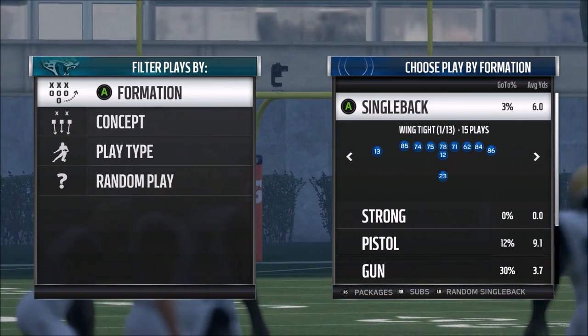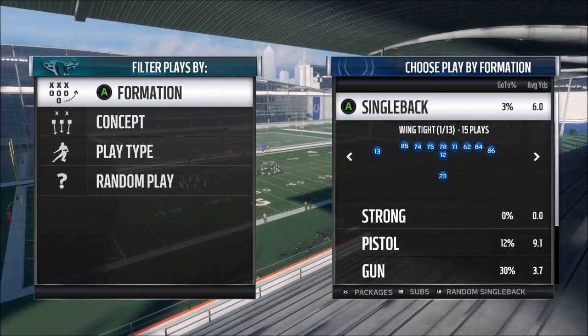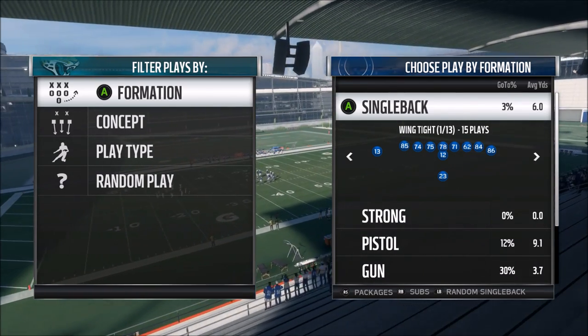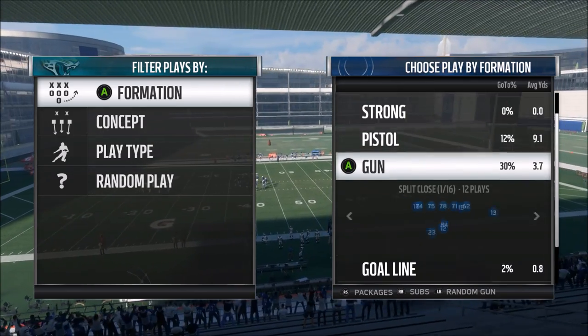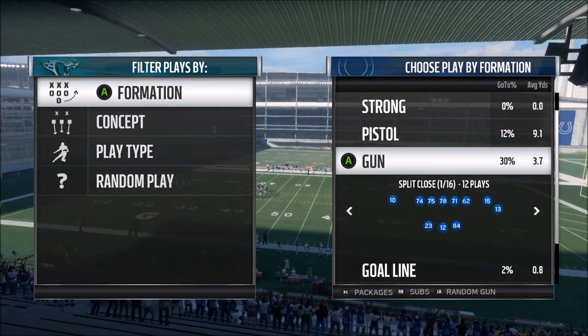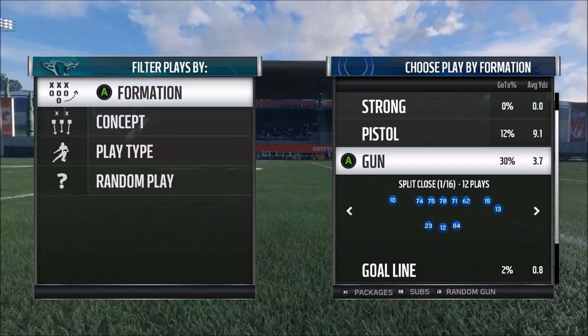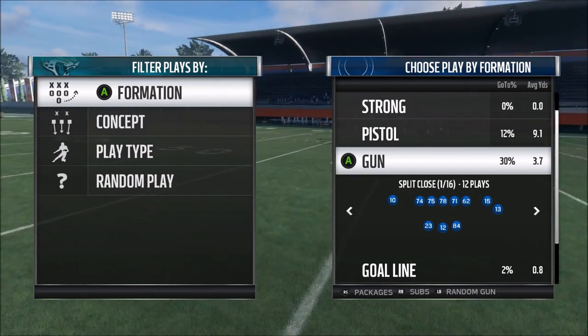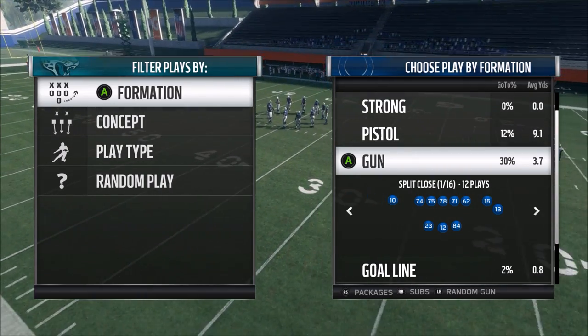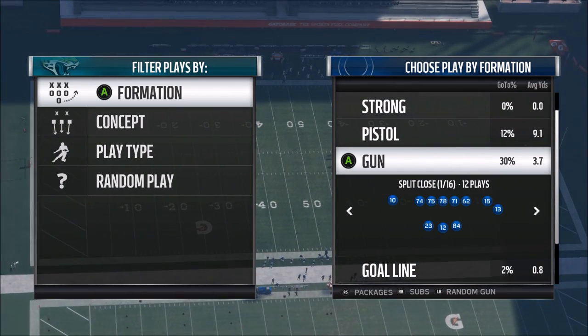This has been a video that's been requested a lot, so I'm going to show you the basics of how you build a scheme that will give you a good offense and help you win more games in Madden 18. This is going to take a little bit of time — this isn't something I can show you in five minutes, so bear with me. We'll be doing a shotgun scheme for this video. If you want to see me do an under center scheme in the future, just drop a comment below.